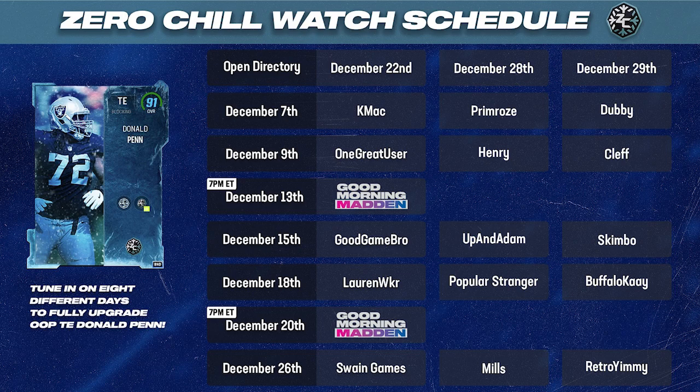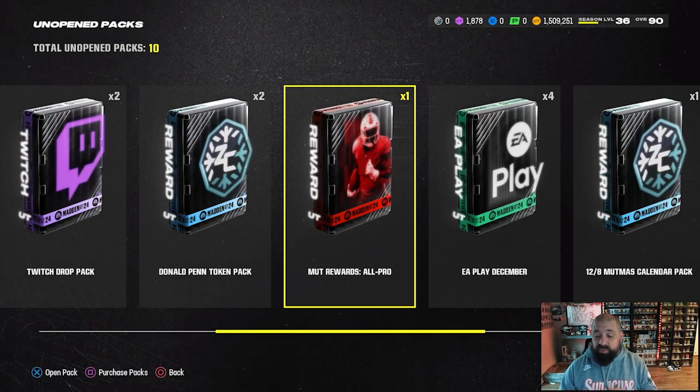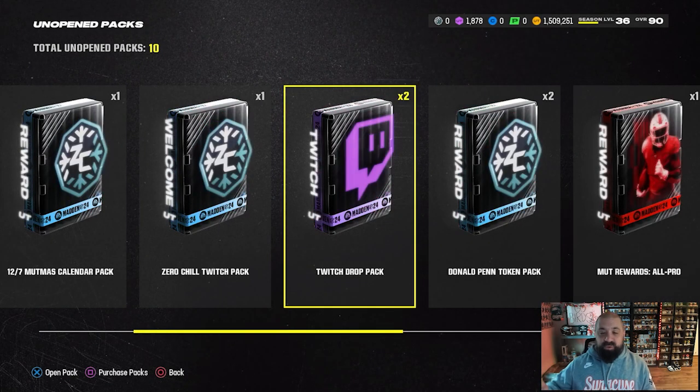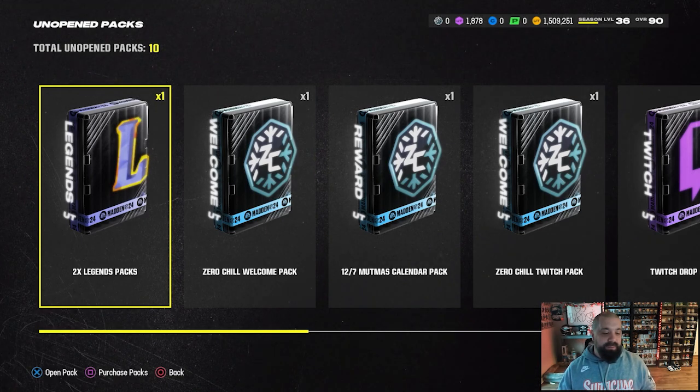Henry and Clef are later up today. I'm going to link you to a video on my main channel on how to get the Donald Penn card, how to upgrade it to a 91, how to customize it — the entire program explained in that video, so make sure you go check it out because it's definitely a card we're going to be adding to the No Money Spent squad. Yesterday we also got EA Play rewards and MUTT rewards, so we have some free packs to look forward to.